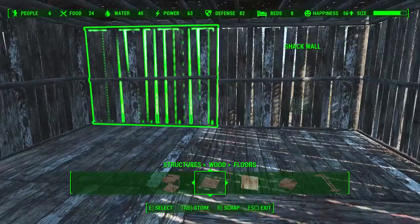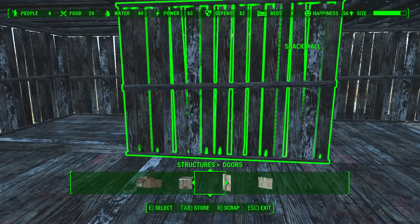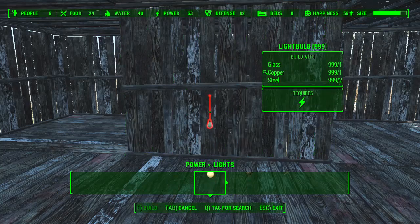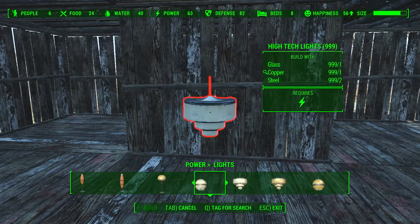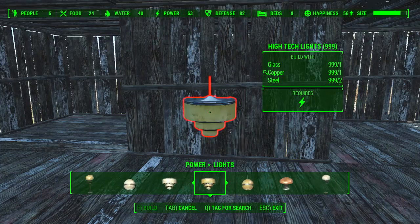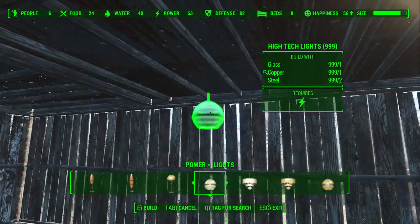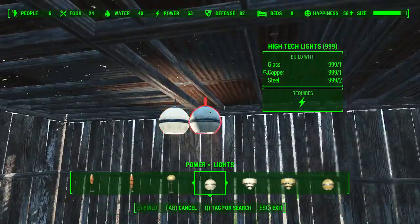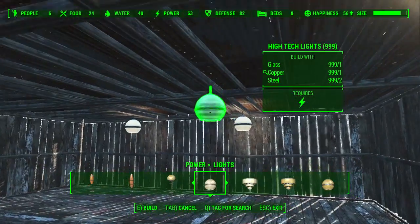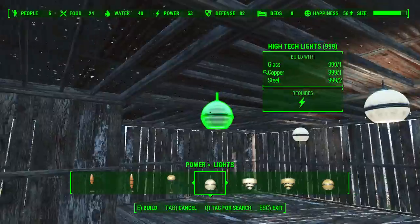So now that this building's pretty much complete, in a sense, we need to start fleshing it out. Let's get ourselves some nice lights. These lights — I've been asked before — are actually not mods. You unlock them from the Picket Fence magazines. So that's where they're from, they're not any mod or anything.